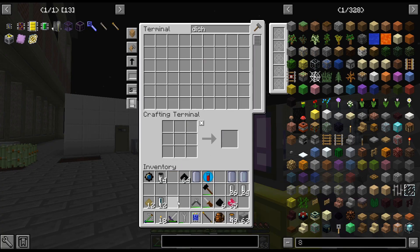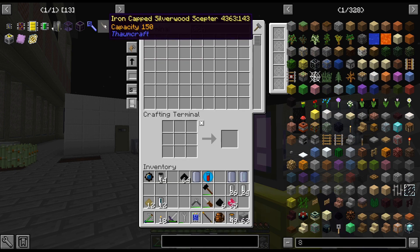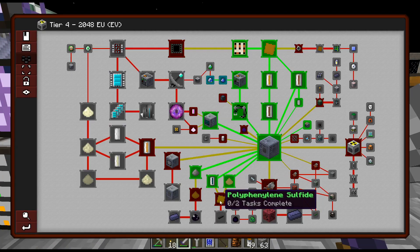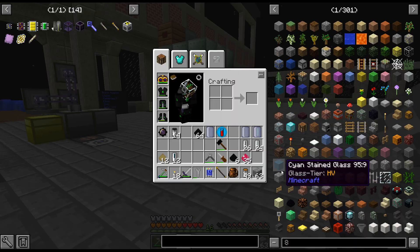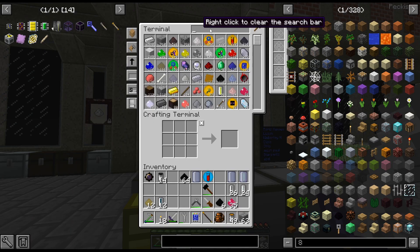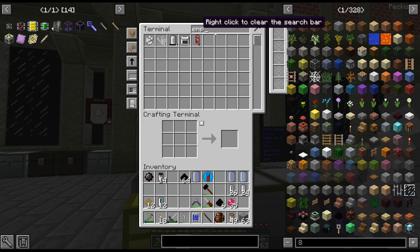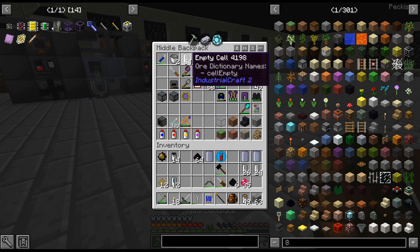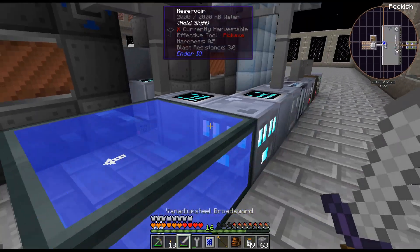Also, when it comes to loot bags — I did finally unlock the research for that, which we'll probably do next episode along with a Silverwood Rod. Thought I would mention that. But let's finish this — we need Oxygen cells. I need more empty cells.